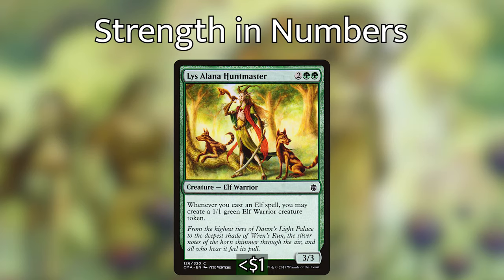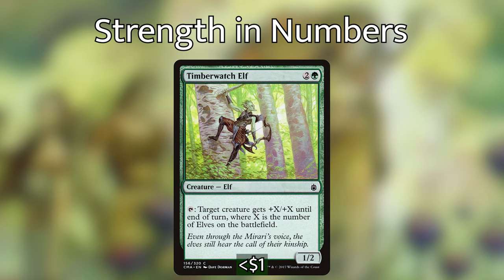This next category I'm calling Strength in Numbers — these are elves that really help give us more elves or reward us for having a bunch of elves. We start off with Lys Alana Huntmaster, just one of my favorite cards in all of Magic. Whenever we cast an elf spell, we can make a 1/1 green elf creature token, which is super powerful. We then have Timberwatch Elf — we can tap to give target creature plus X plus X until end of turn where X is the number of elves on the battlefield. This is really good with our commander since it has vigilance; we can swing in with it and then before damage tap Timberwatch Elf to buff our commander by a ton.